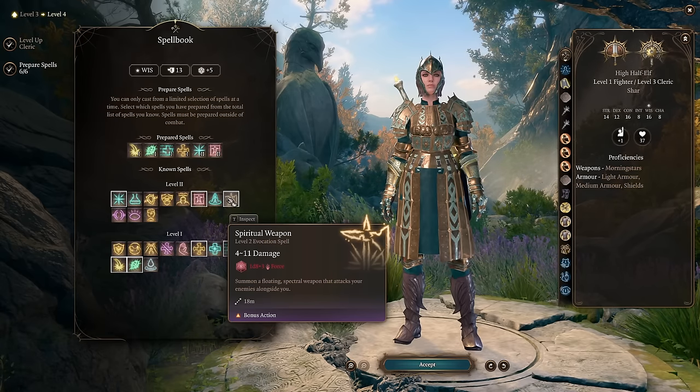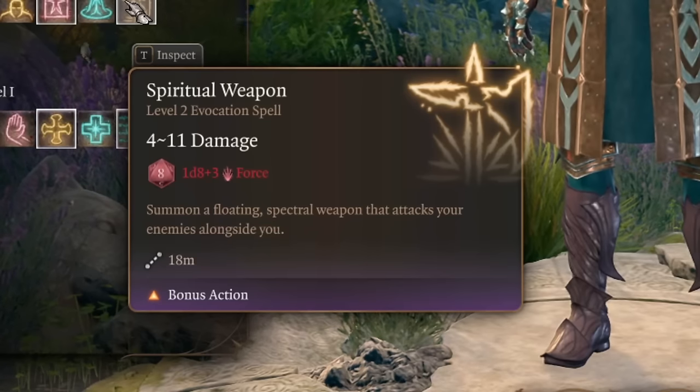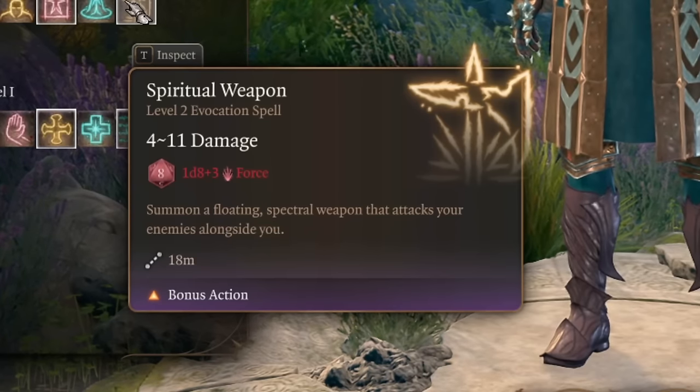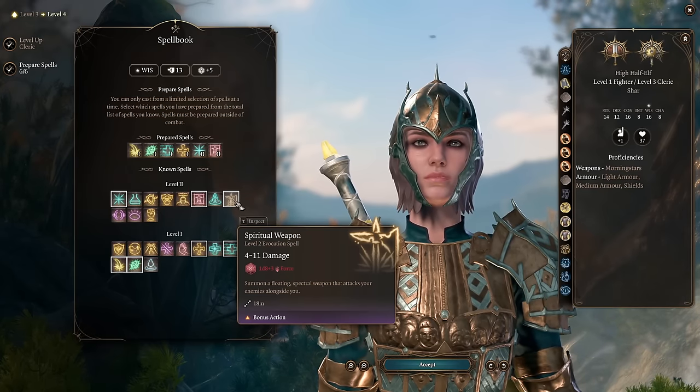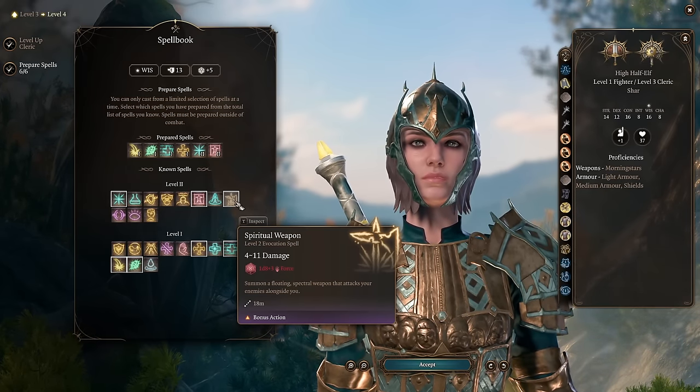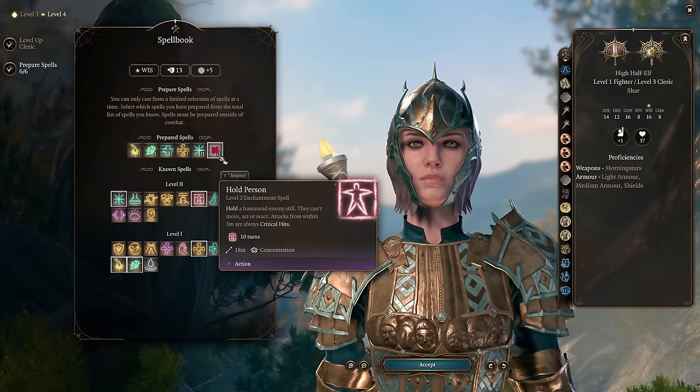A lot of players like spiritual weapon. I don't like it — it uses a bonus action, it creates an additional body in a fight that attacks with force damage, the least resisted damage type in the game. But in my experience it's pretty slow, so in most cases it's not that usable. I just prefer to have hold person just in case.